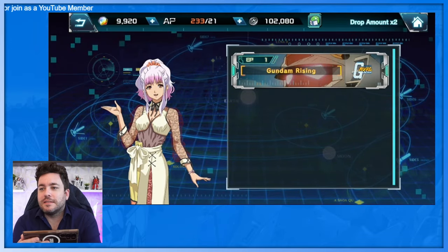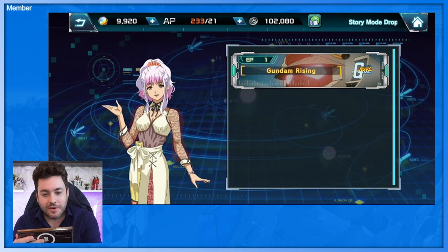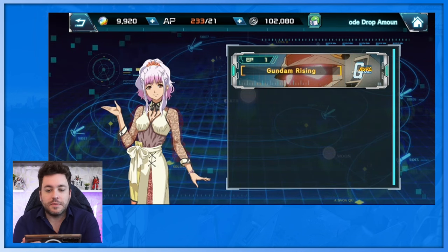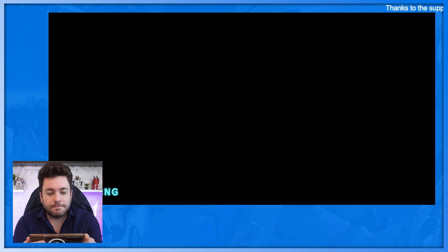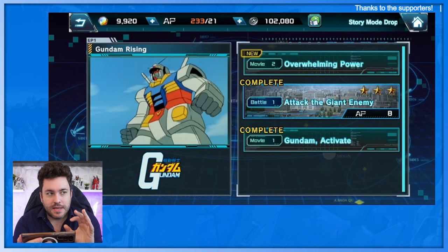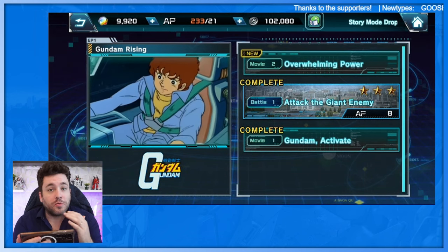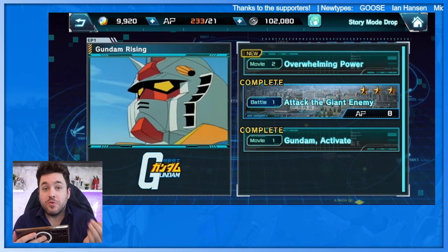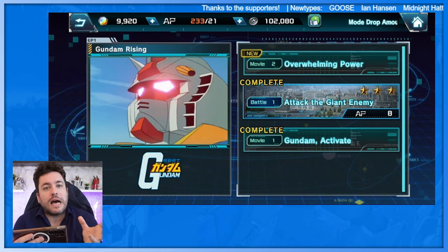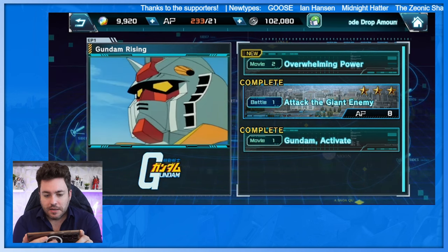Right now the only timeline unlocked is 0078 to 82. I want to say the guide character's name is something like 'Air Storage' — I'm not joking, these characters have some odd names, but isn't that Gundam in general? Gundam Rising. The cool thing about this game is seeing the animations — not only do they have classic animations throughout that heighten the production value, but there's brand new animations done in the style of what they're supposed to be from.